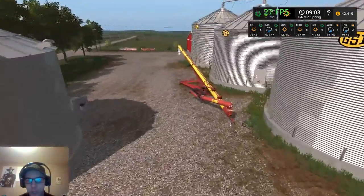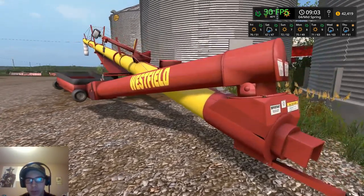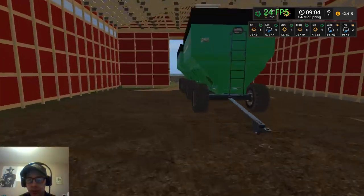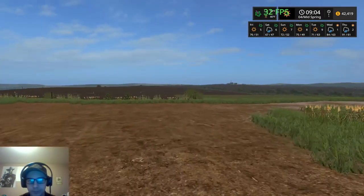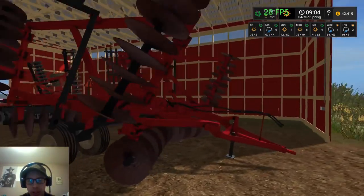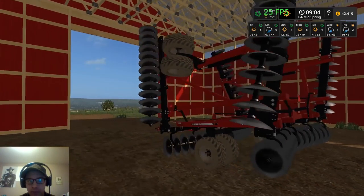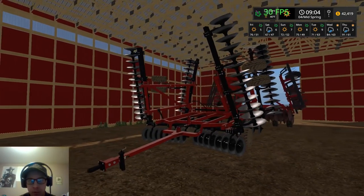Here we have the Westfield auger - basically a retexture or reskin of the Farm King; I found it in some Facebook group. We've got two Brent 757 gravity wagons, pretty sure those are on most mod sites. We have a Case - I believe it's a 290 disc - that's our cultivator, from some mod site, maybe Old School Farming. Then we have the Case 340 True Tandem, which is the plow we've got.